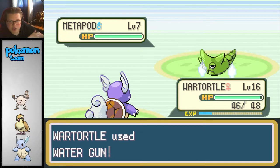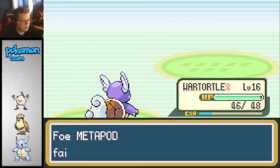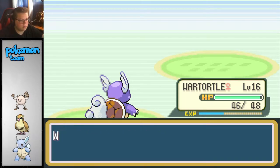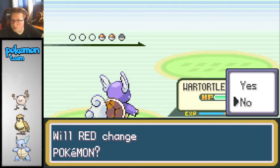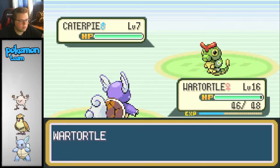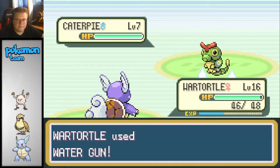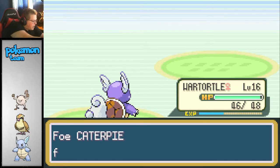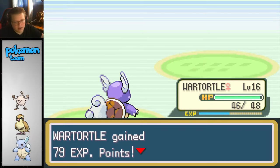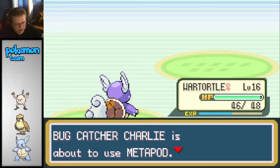Charlie sent out his Metapod. That's not a good idea, my guy. We've got a level 16 Wartortle. I could probably kill the next two gyms with this Wartortle alone. I gotta keep track of time - I gotta be somewhere at 7 and it is currently 5 o'clock.